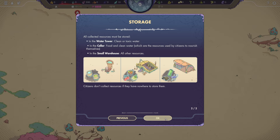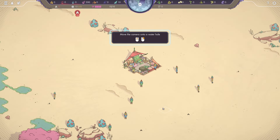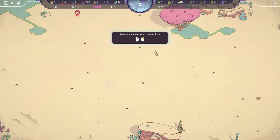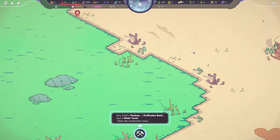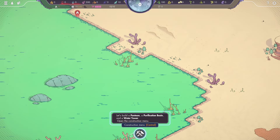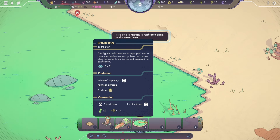All collected resources must be stored: in the water tower — clean or toxic water; in the cellar — food and clean water, which are the resources used by citizens to nourish themselves; and in the small warehouse — all other resources. Citizens don't collect resources if they have nowhere to store them. Move the camera to the watering hole. Right-click to zoom in and out. Let's build a pontoon, a purification basin, and a water tower.